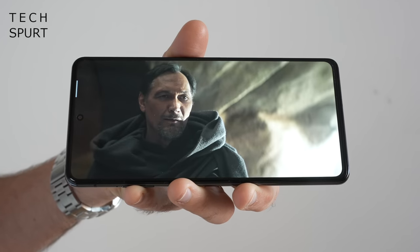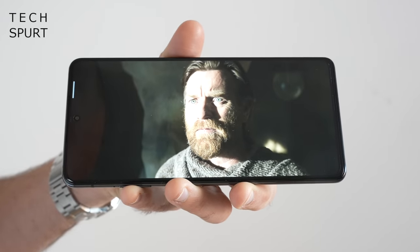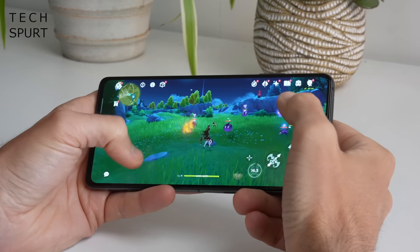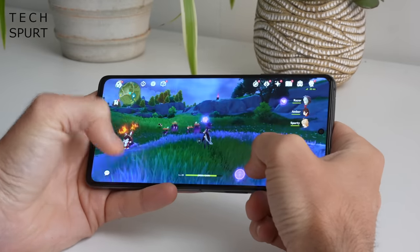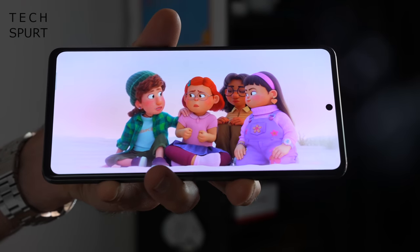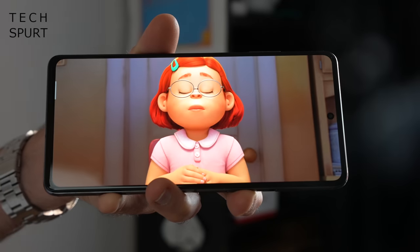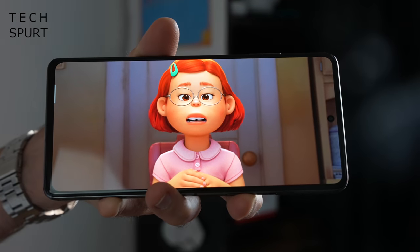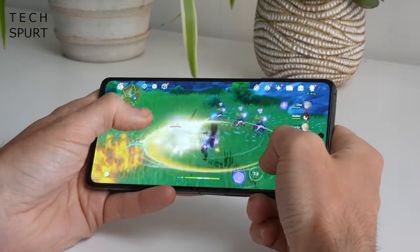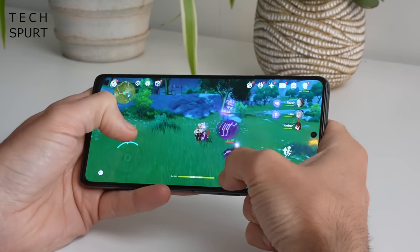At this price point, the 6.67-inch OLED screen is a bit of a stunner, with similar tech to the older Black Shark 4 Pro. You've got full HD+ resolution at 2400 by 1080, full 10-bit colour support, strong contrast, wide viewing angles — all the shiz you'd expect from an OLED. There is a selfie cam cut-out on the left-hand side in a central position, which is a bit more intrusive than a corner punch-hole. You've got 144Hz refresh rate support for supported games and a 720Hz touch response rate.